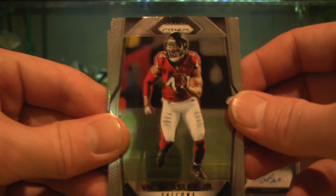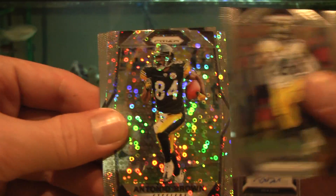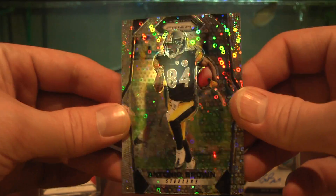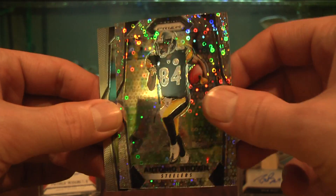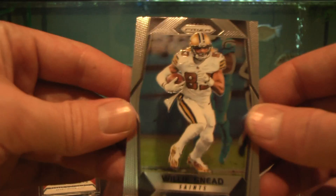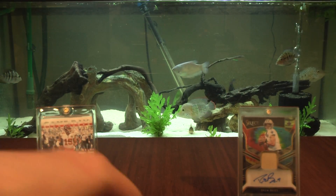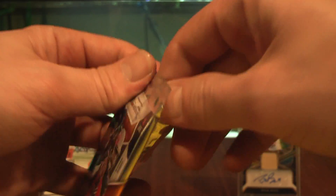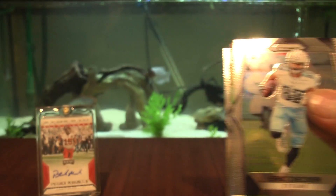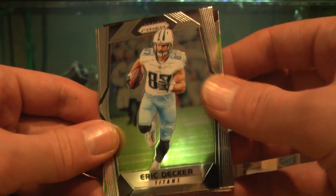Big Beasley Jr., Le'Veon, Antonio Brown disco prism — cool! I have the Antonio Brown downtown prism I pulled out of Optic, so now I have an Antonio Brown disco prism too. Willie Sneed — looks like he's probably going to be a Bill or a Jet next year. We have another disco in here — I didn't realize this was a disco prism box. Eric Decker.